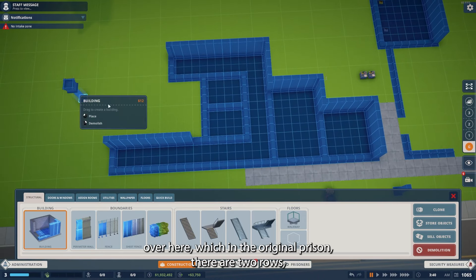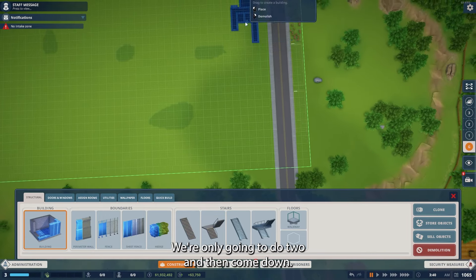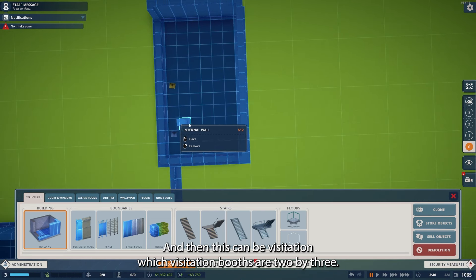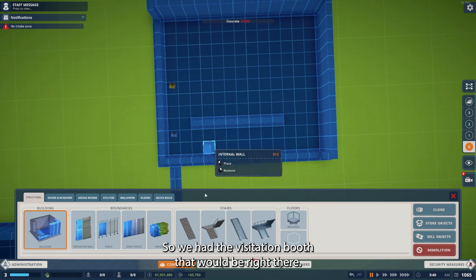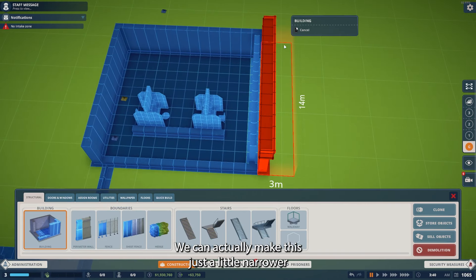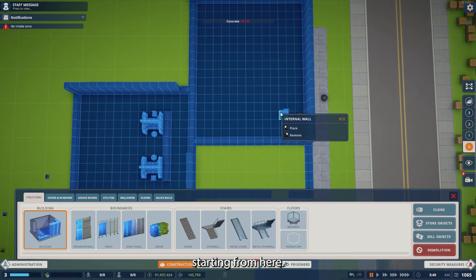We have the start of cells over here. In the original prison there were two rows, but we're not going to have all the cells on the first floor — we'll only do two and then come down. It's going to be a little narrower but we'll go tall instead. This area can be visitation; visitation booths are two by three, and we're going to have a two-way walkway here. That's actually perfect — we can make it just a little narrower, and then our cells line up perfectly starting from here.